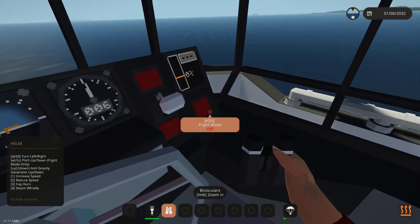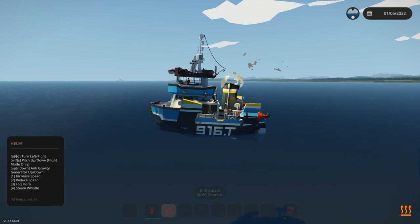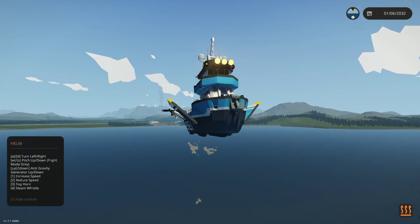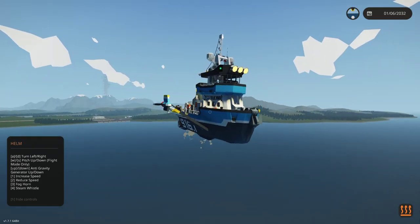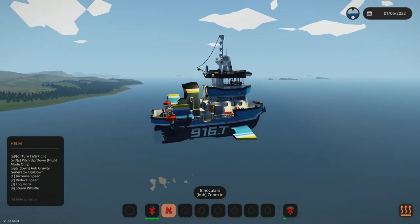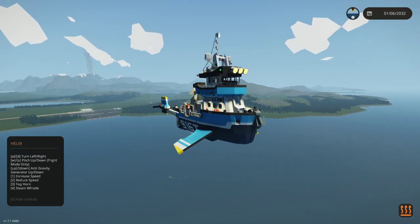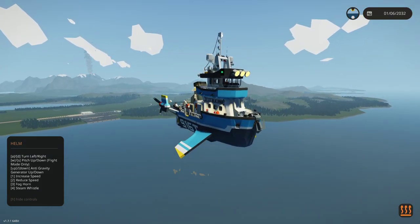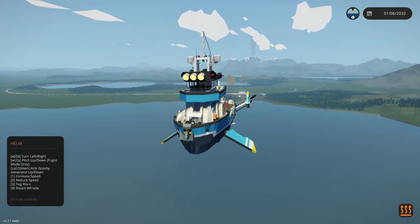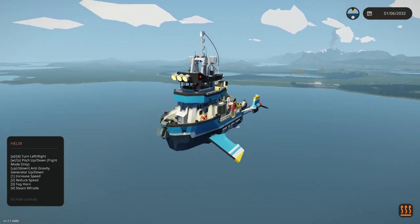The next thing I want to try is obviously flight mode, so let's go ahead and do that. We've got to figure out how this actually works. It's zero grav - that's amazing! So we can just do whatever we want with this. We are in the air! Once that is folded down, we should be able to press one to increase our speed. There we go - it is belt driven. The propellers actually work! That is amazing, so cool. We have a steam whistle too - listen!